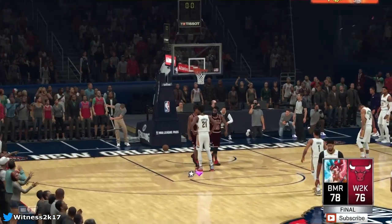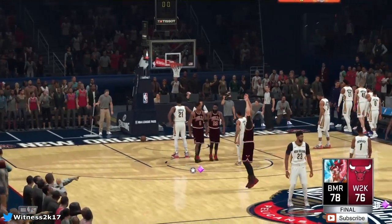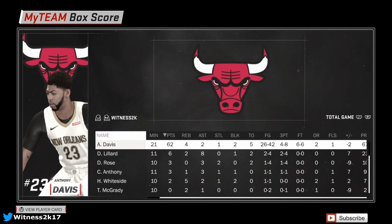Shoutout to my opponent - that was a great game. AD is still a monster though: 62 points, only four rebounds, two assists, one steal, two blocks, five turnovers. Shot over 50 percent, 50 from three and 100 from the free throw line - I can't complain, this card is a monster. Thanks for watching. Pink diamond Karl-Anthony Towns is up next - leave a like and subscribe. It's been Witness.